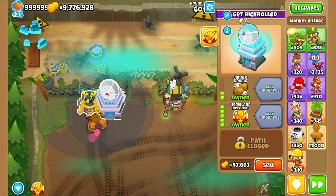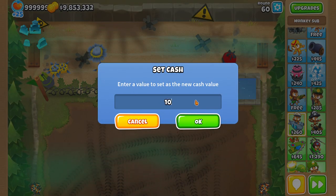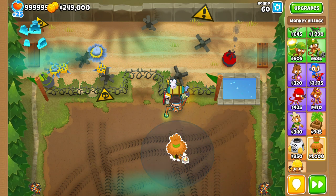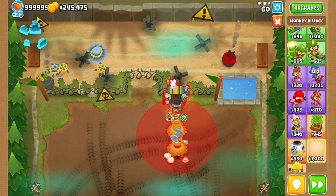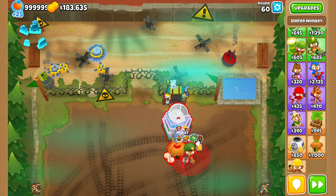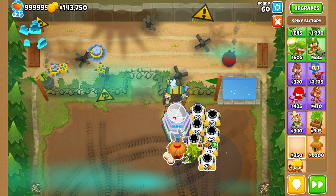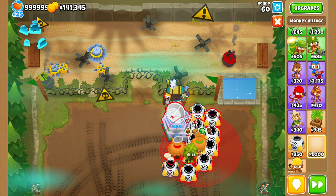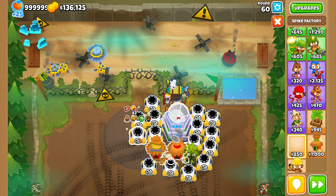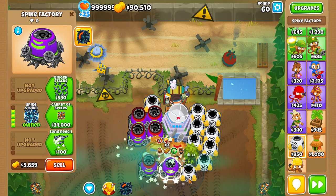Now for the third and final approach, which brings back an old meta. For this you need around 250k to execute. You need a homeland, triple MOAB, and at least one rejuve. You probably want a discount village here.